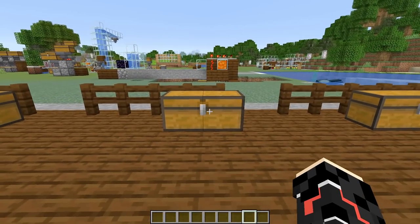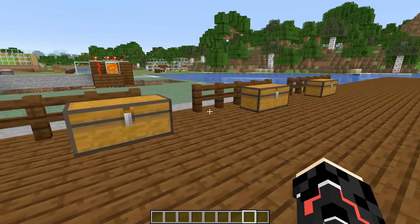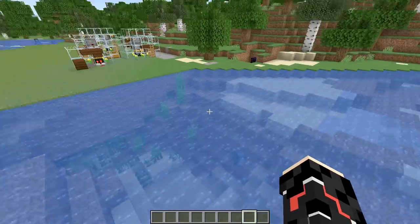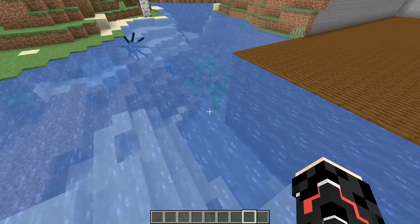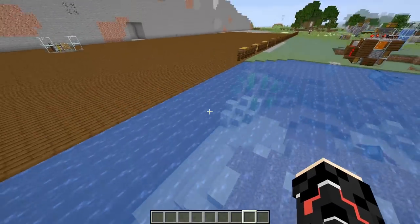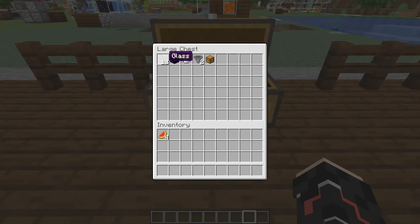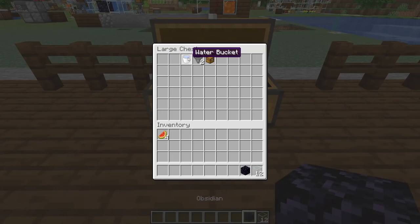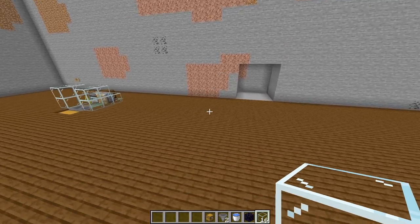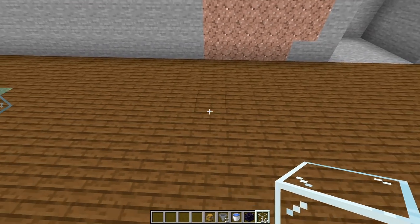Next up on the list is the concrete generator. Concrete is pretty simple to build — all you need is some sand and gravel, which are readily available everywhere you look. The items you're going to need for this build are 16 pieces of glass, one piece of obsidian, one piece of water, two hoppers, and a single chest.